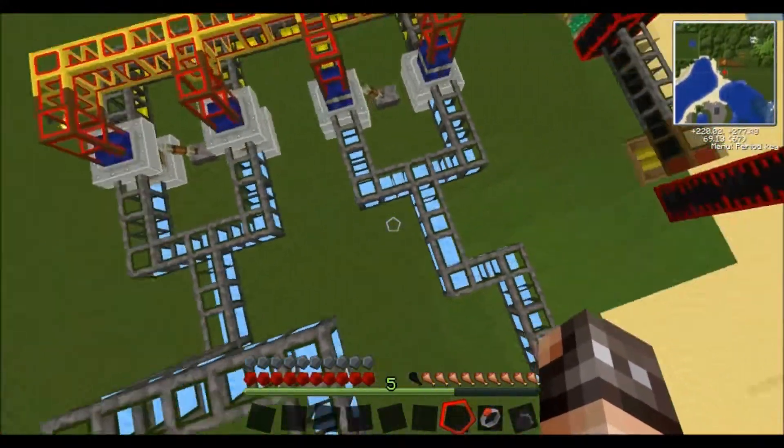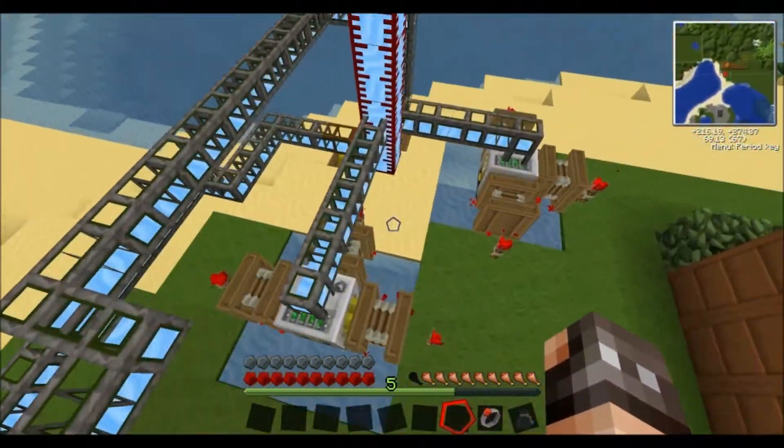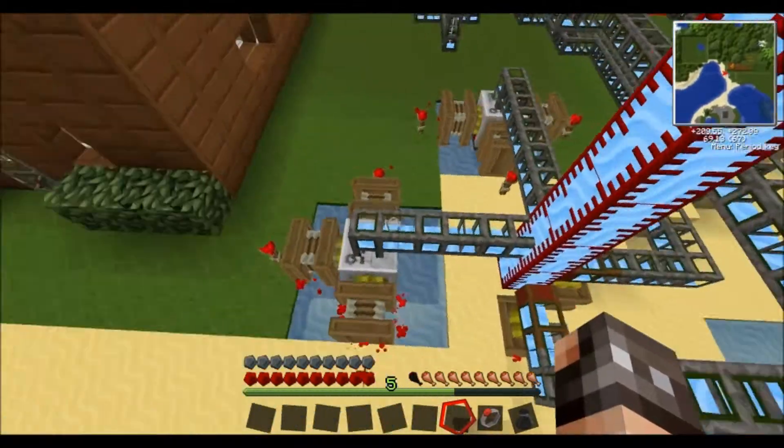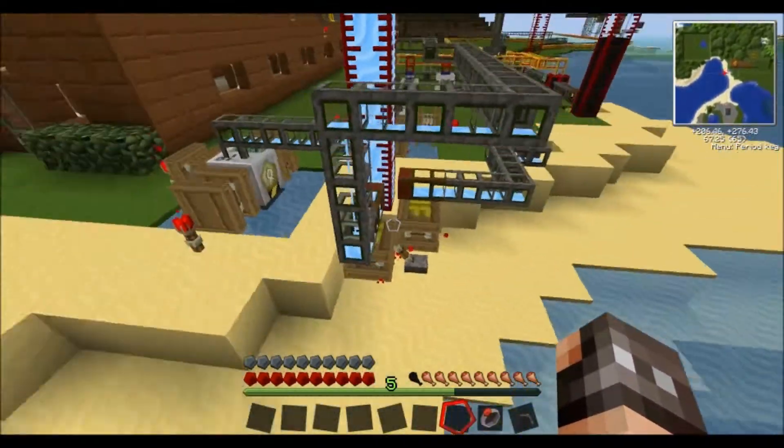Make sure the inlet pipes are symmetrical at the engines themselves so that they get even water distribution. Make sure there's three redstone engines on each pump and one redstone engine on each wooden pump.